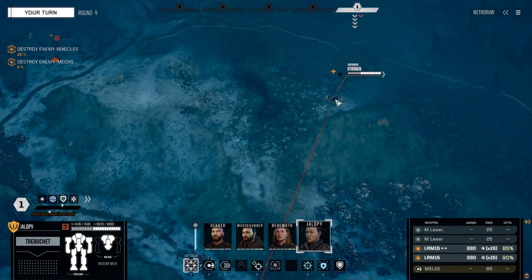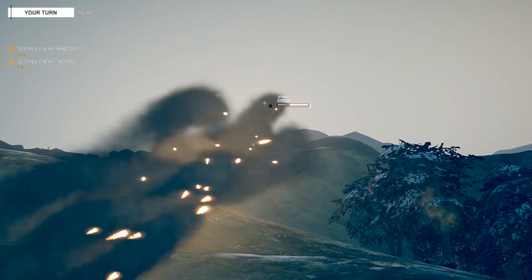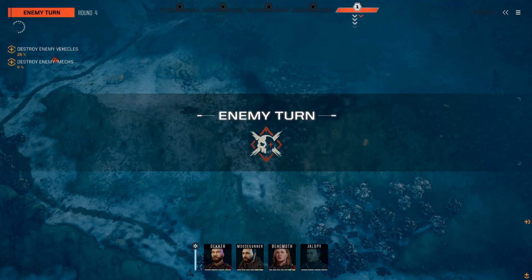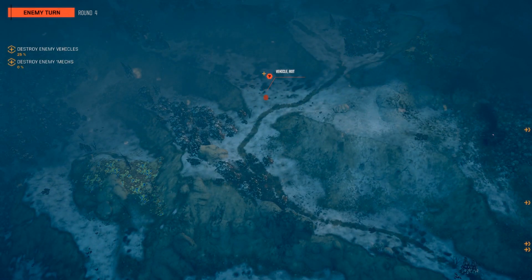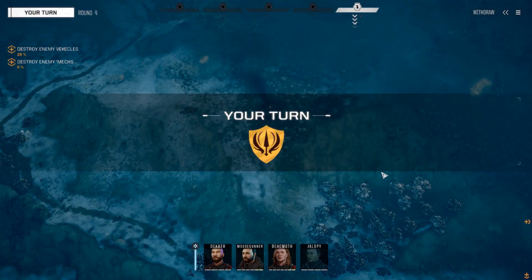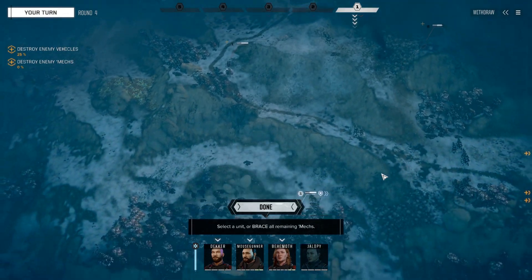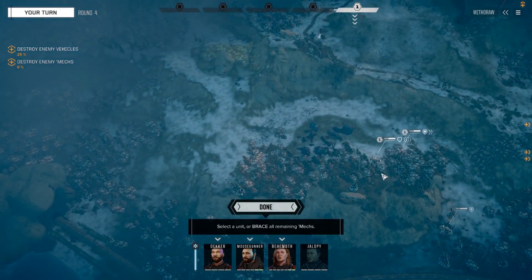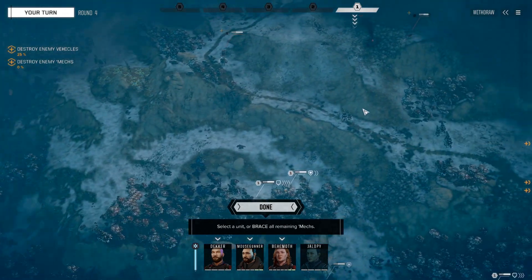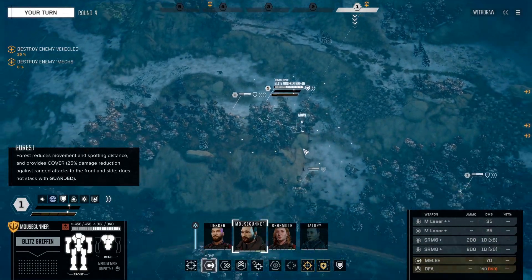I'm going to go ahead and have Jalopy just attack where she is. She doesn't have the best facing for these mechs, but it would be nice to get that guard up. We have a good potential to kill the Striker. Strikers have decent armor, so it didn't work out. Now this guy sees us, so he is a threat. It's a Demolisher — they've got a lock on me. Thankfully it's not in range to hit me, but I probably want to stay away from it. I think retreating is a good move for right now.